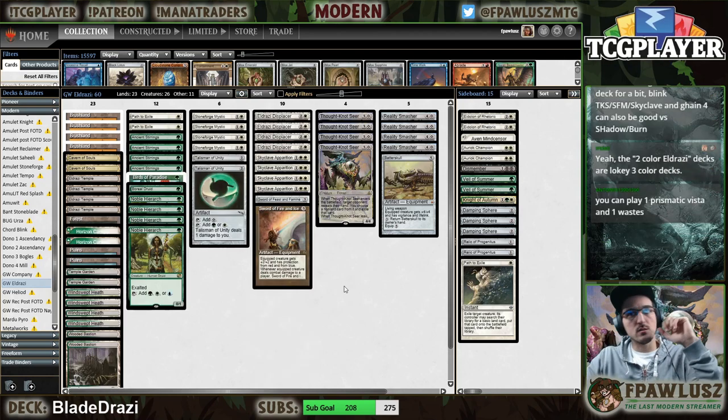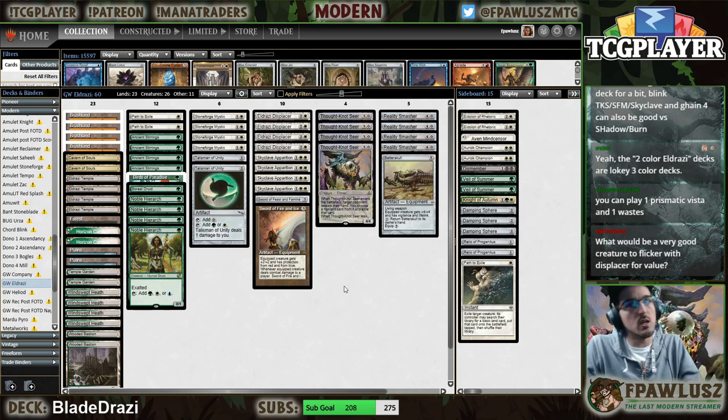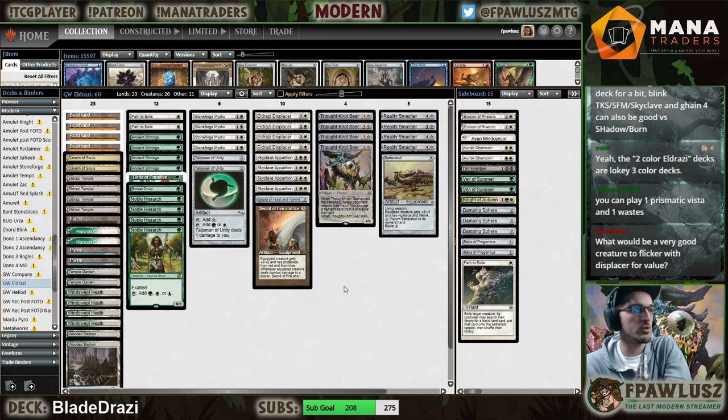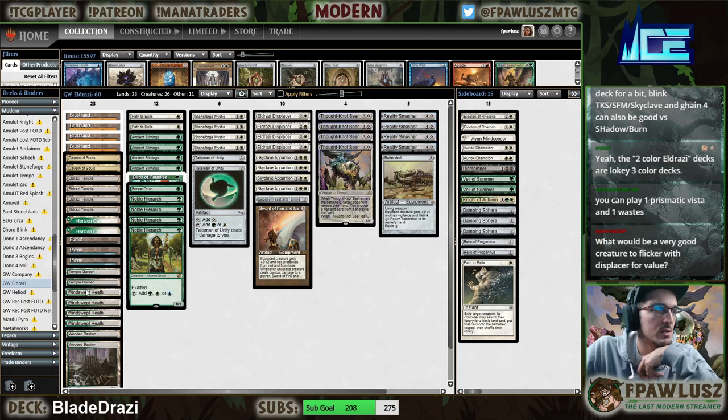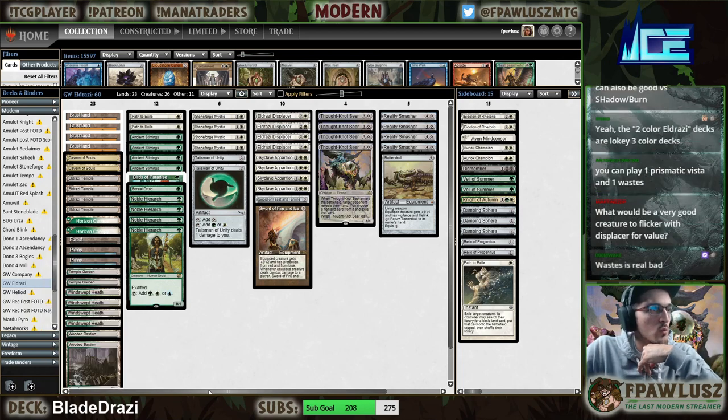So this would be like starting point number one — if I'm playing Wastes and Vista then I can't really play Windswept Heath and Temple Garden right? There's very many diminishing returns — right now I have five fetchables and I have four fetches.